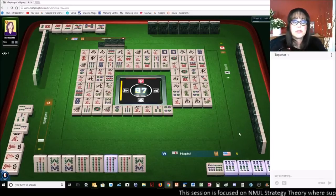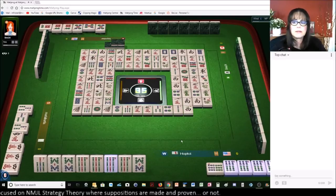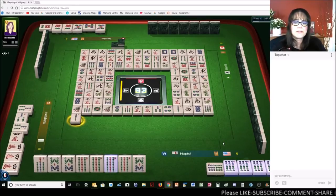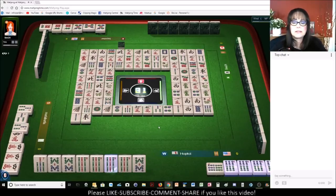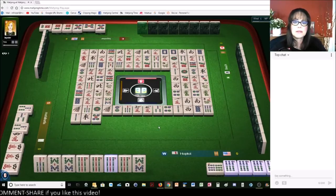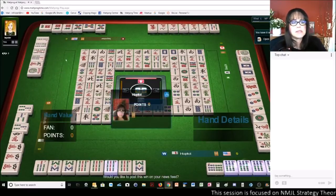Four dots. Two more chances. Two bamboos — that's a safe tile. West wind. Eight dots. Six bamboos — oh, they didn't take the joker. Two bamboos — that's a safe tile. East wind. Five dots. Green dragon. Okay, so they needed cracks, which was kind of nice. There was the last seven bam over there.